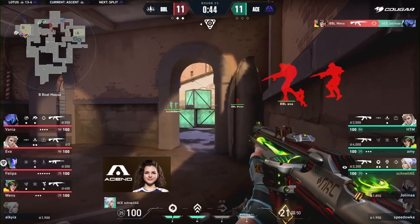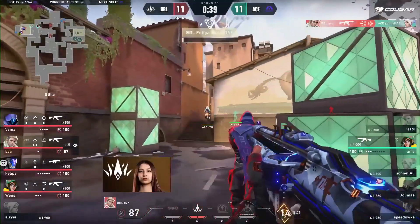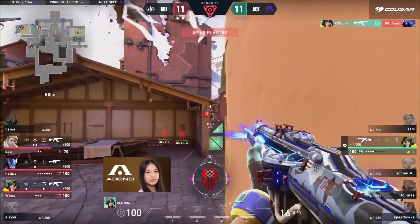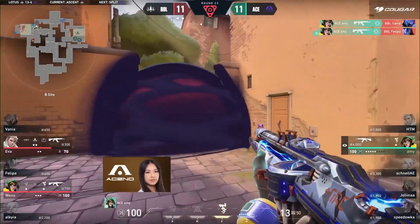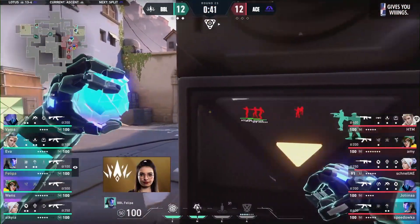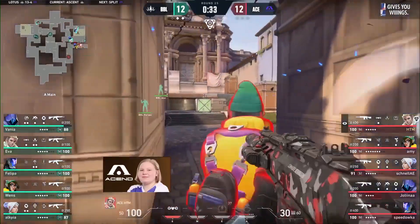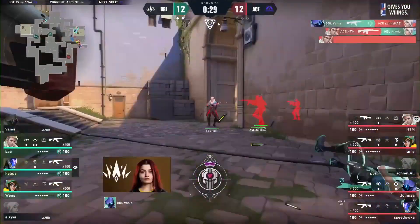Alkyo shut down on the flank — the B side is being committed to. Wenz though, the second flank, not expected on the back site. Schnell needs something — she has to go huge. These players swinging into the angle and it's Ava shutting her down, following up with more. A final nail in the coffin if they can eliminate Amy — at least guaranteed overtime and a victory still possible. The backstab is coming in, and there it is. Philippa drops down, the nade goes through.